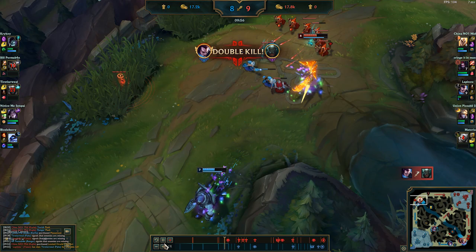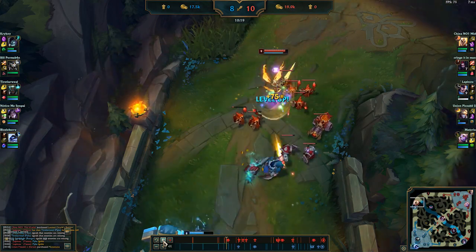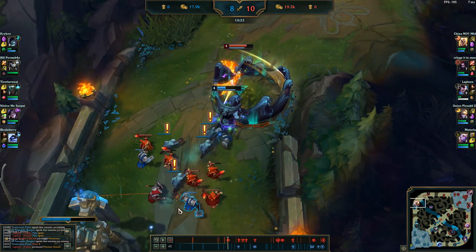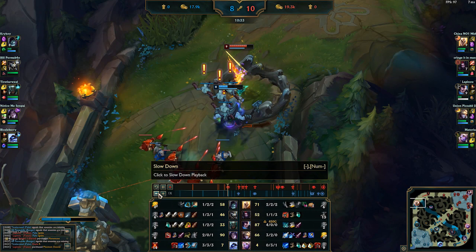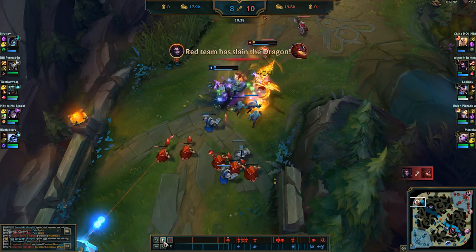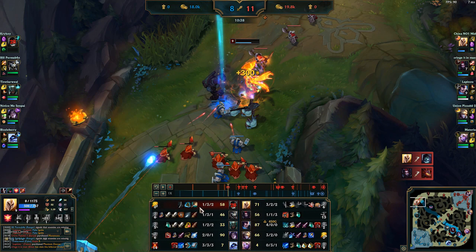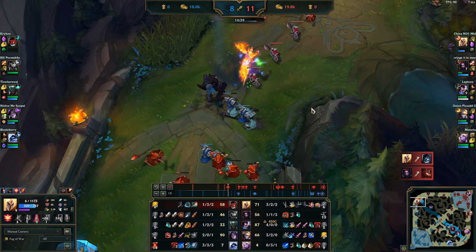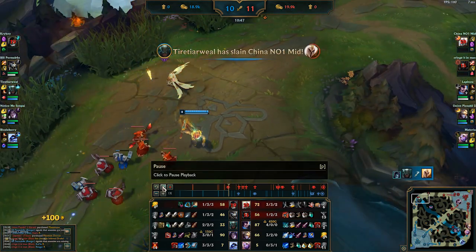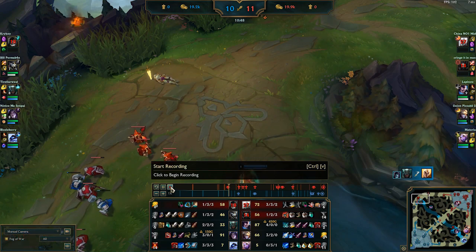I try to poke her out and force a 1v1 because I desperately need a lead, but I'm getting bullied again. I've got one Corrupting Potion tick left and I force the fight anyway. She has a level advantage though and I barely miss the kill — she survives at 8 HP. That was my chance to get back in the game. Now I'm even further behind, one-three-and-two, and behind in both CS and XP — which you should never be against Kale in lane.